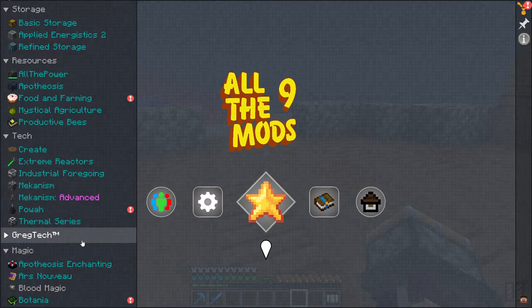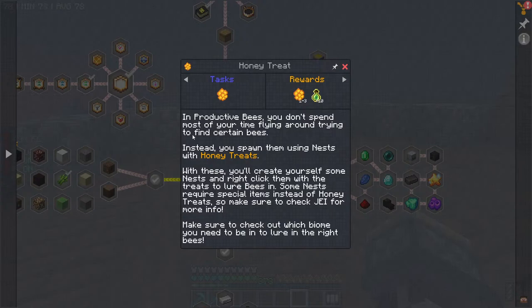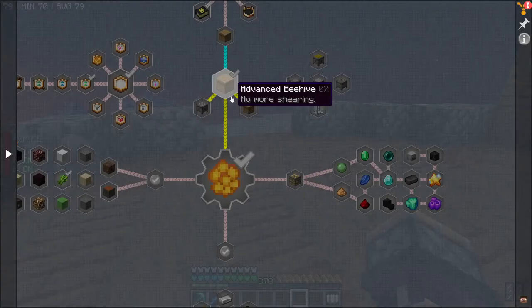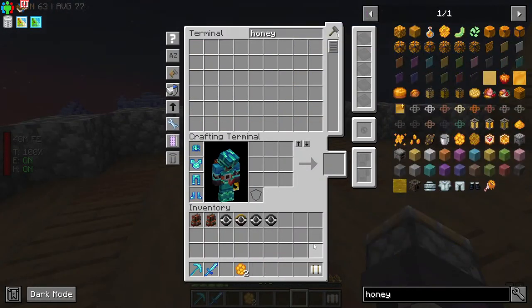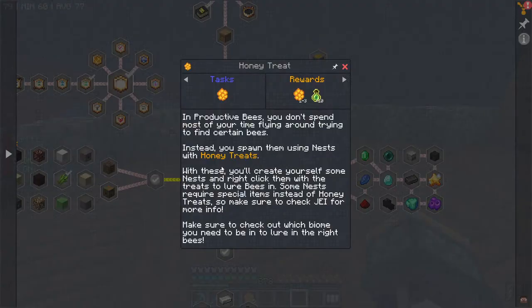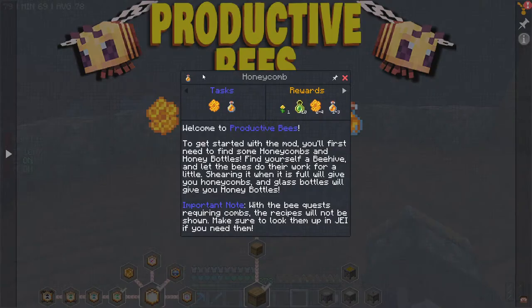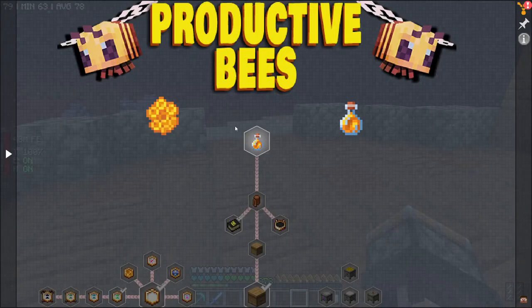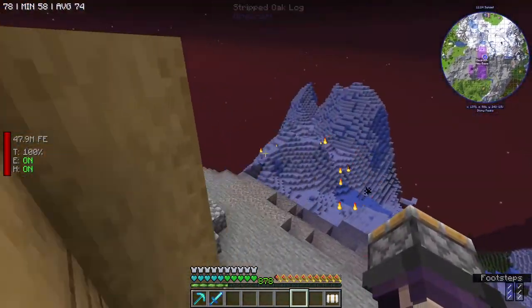I don't see a quest line — oh right there, Productive Bees. In Productive Bees, you don't spend most of your time flying around trying to find certain bees. Instead, you spawn them using nests with honey treats. Yeah, we know this — so we just need to make a honey treat. We actually have honey treats, but we need honeycomb. So we do need to look for a beehive.